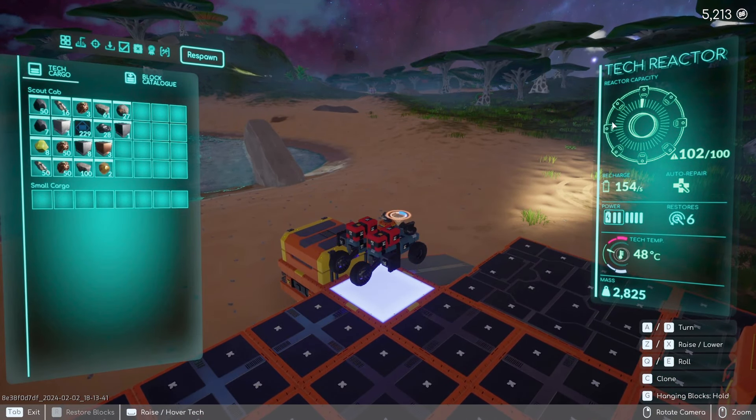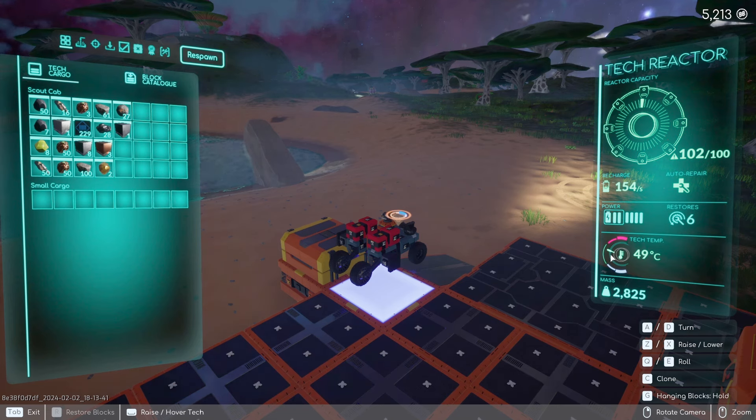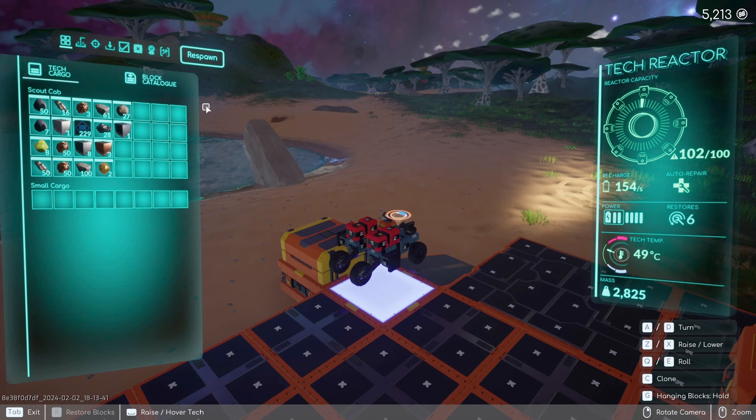If I click out of this screen — right here, as I was talking about the tech reactor — I am overloaded. This means I have too much weight and my reactor is going to be slightly affected. My tech temperature has raised, and we don't want the tech temperature to get too high because it does start affecting your tech.